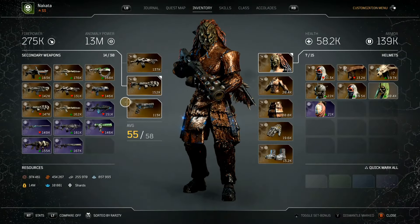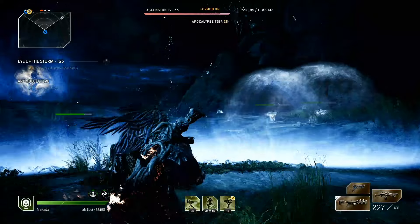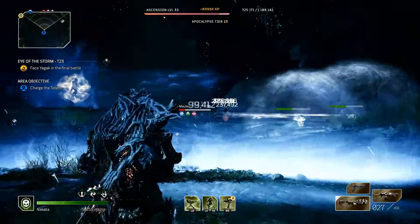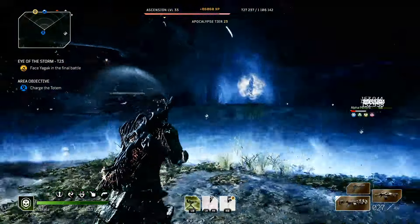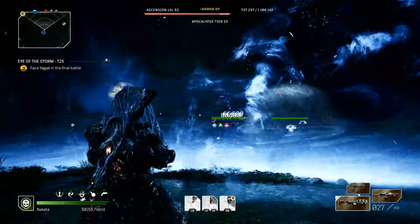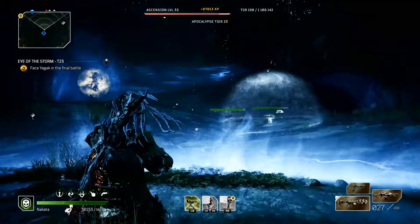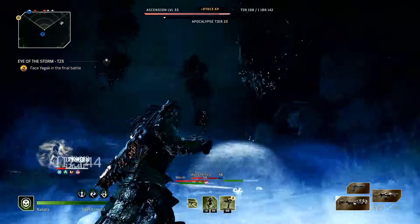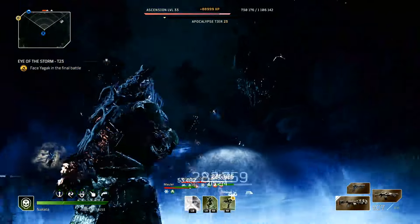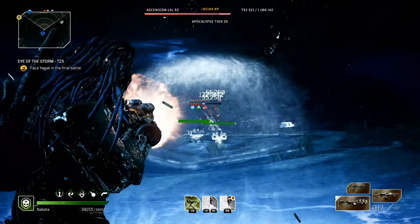I want y'all to see — 1.3 million anomaly power currently, just from activating everything. And that's how confident you can be with this build. This is like a super lazy, super cheese, super easy mode build. That's why Technomancer has been my main since forever — I've always just pretty much cheesed through this game with the Technomancer, because Technomancer is goated.